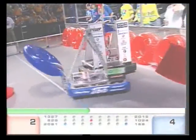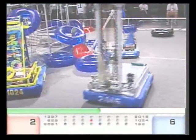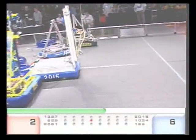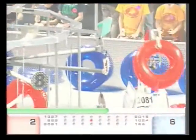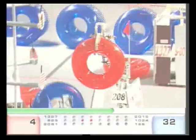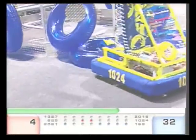Looks like the S-Box are having some issues — see if we can get that figured out. 2081 continues to score, however, for the Red Alliance. Nicely done by 2081, they go back and grab another. We now have a row of five for the Blue Alliance — nicely done there by 166 and 1024, scoring at will across the bottom.